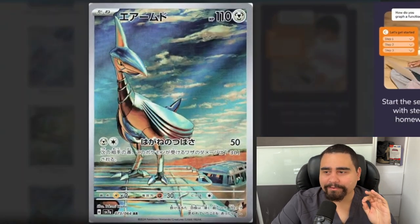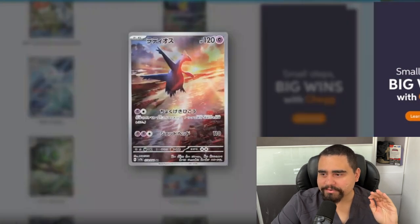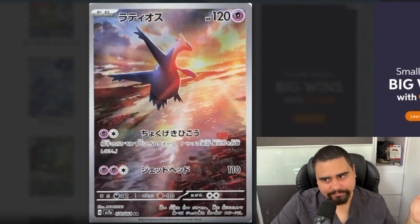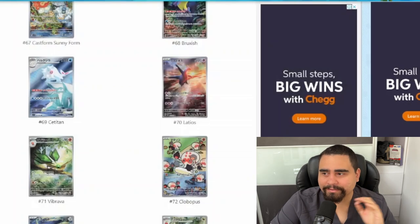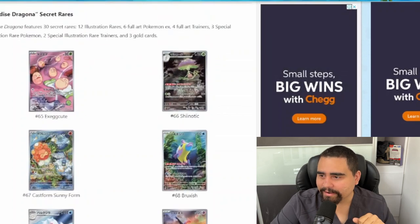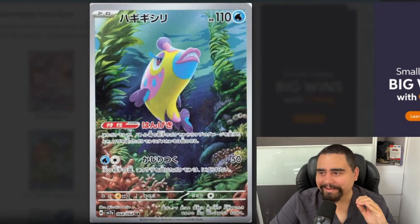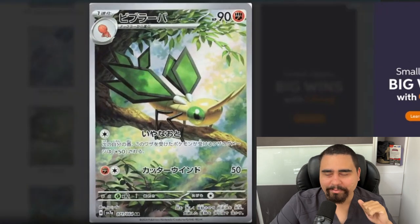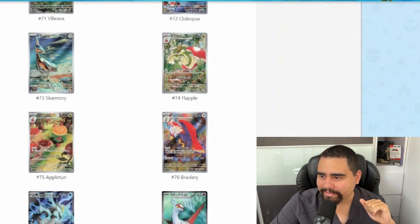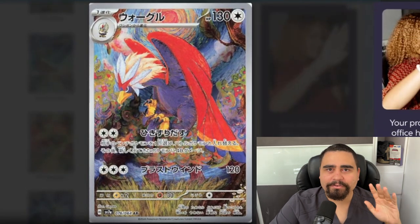For my top five illustration rares: number one by far is Skarmory — it just beats everything. Number two goes to Latios. Number three I'll give to Bruxish, even though Bruxish hasn't got nothing on Vibraba, but Bruxish is just that good-looking a card. Number four goes to Vibraba, and number five goes to Braviary.